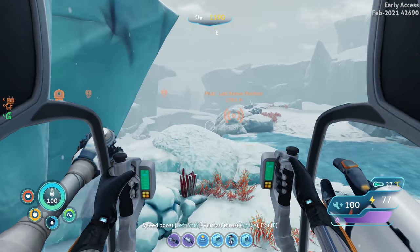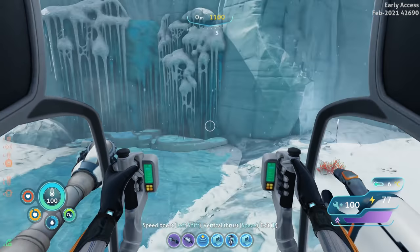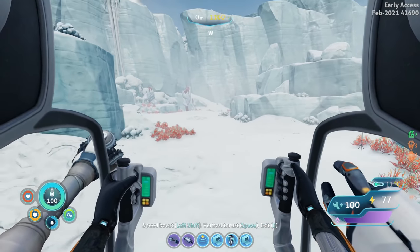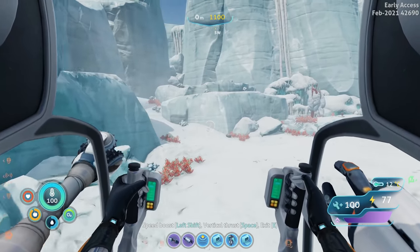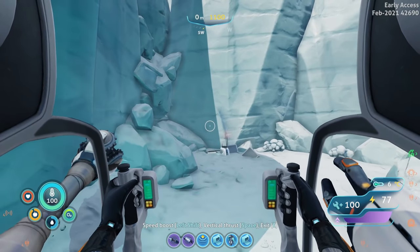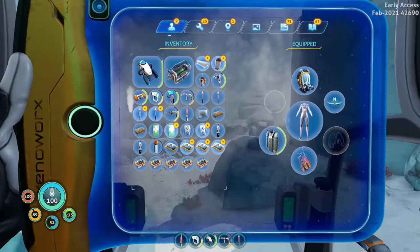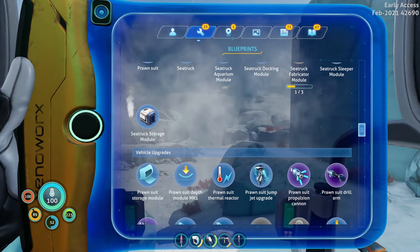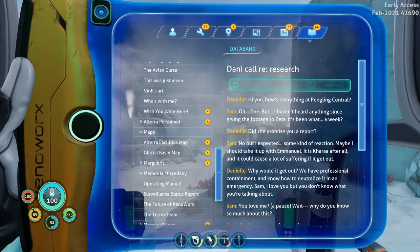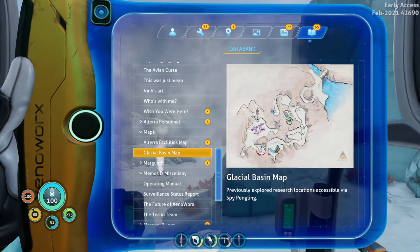We're getting into really really big open areas now, which to me means ice death worm for sure. I don't really want to play with one though. Let's see — I'm looking around for more caves. There's a spy pingling spot right here too. Where are the blueprints — the databank? Glacial basin. She has a spy pingling thing circled right here. I wonder why that one's circled.